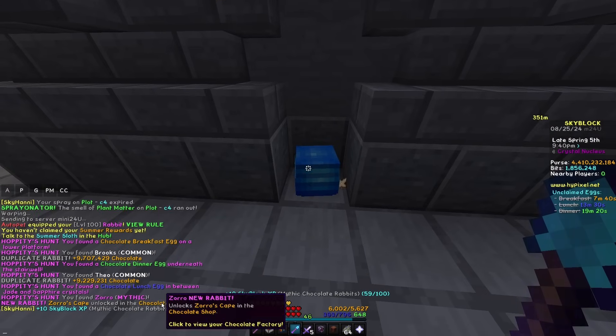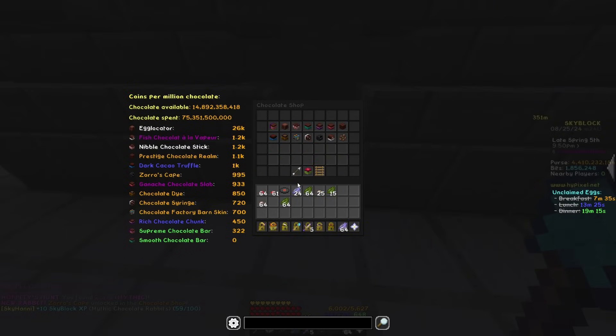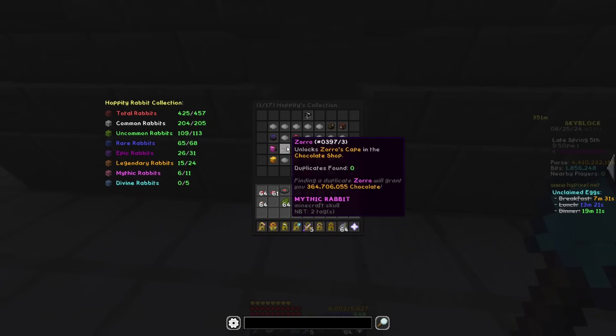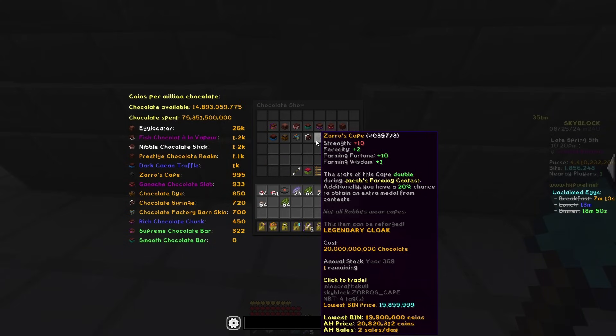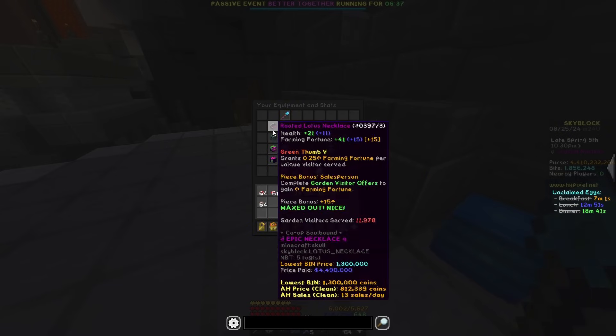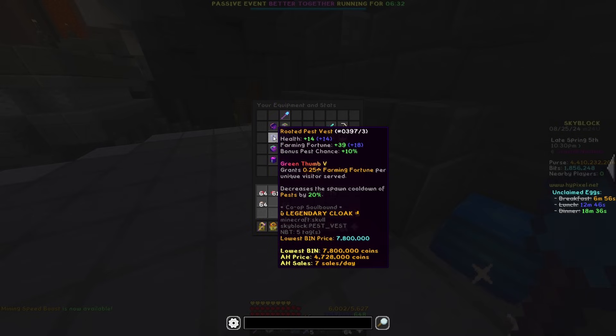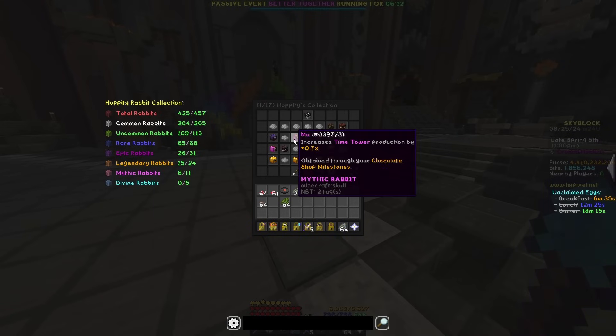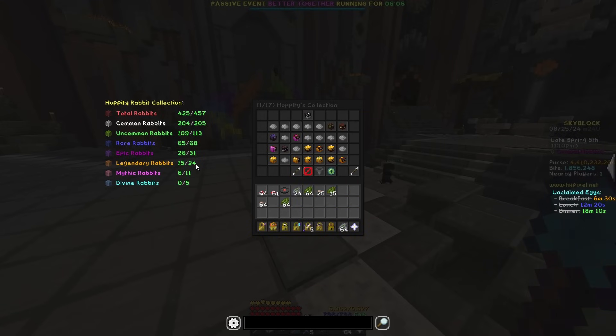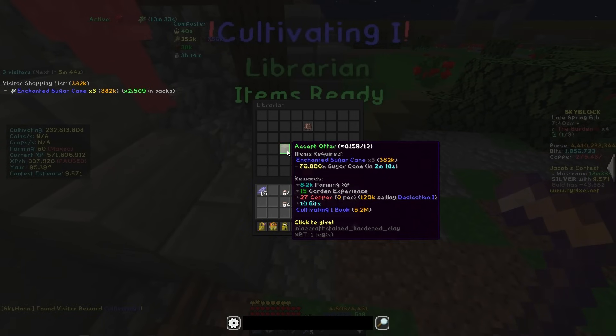Oh holy shmuck — it's a rabbit, it's pink, and it gives me 10 Skyblock XP. It's kind of bad but now we can unlock Zoro's cape. I'm not buying it though — it's good for Jacob's farming contests but I'm not maxing out another cape just for farming contests, especially since I'm already using the pest vest and it would overwrite that. New mythic rabbit is very much appreciated. That brings our tally to six mythic rabbits, with four from the egg loot pool and zero duplicates.